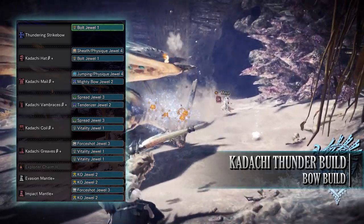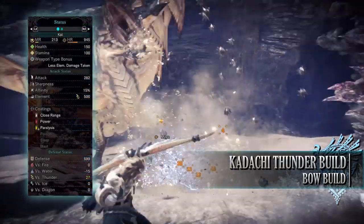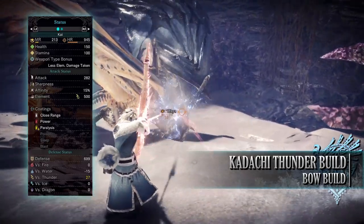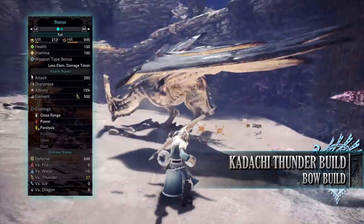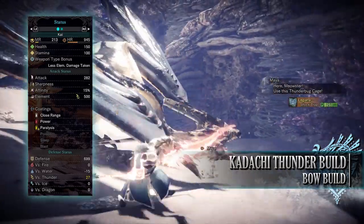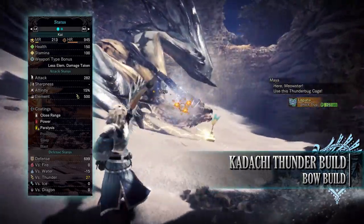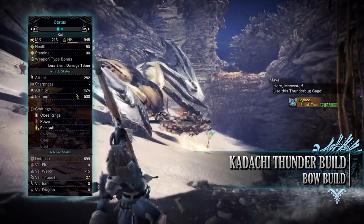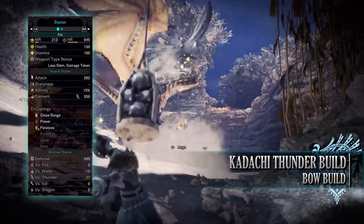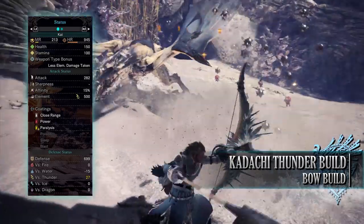If you've done what I've done here, you should have a build with 150 health and 100 stamina, which will be 200 health when you're on a hunt and you've taken all the relevant consumables. You'll have an attack of 282 with 15% affinity, which will actually be 65% affinity so long as you're attacking monster weak points and have tenderized that weak point first. You'll have a Thunder Rating of 500 with Close Range, Power, and Paralysis Coatings, with a decent defense that is incredibly strong against thunder but very weak to water.